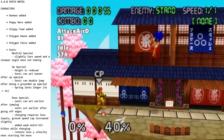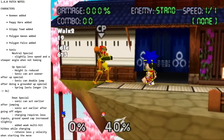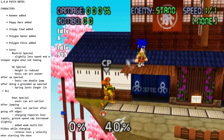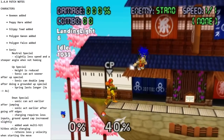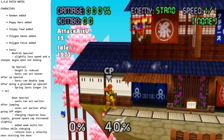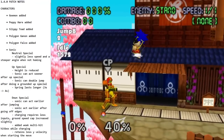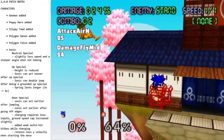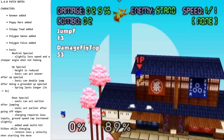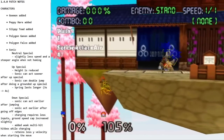Up-air — anyone that played Smash 4 recognizes this one. Great for continuing combos and starting combos. It's not super strong, so it's not a finisher, but landing up-airs and regular up-airs can be great ways to start and continue combos. Overall those aerials are really good.